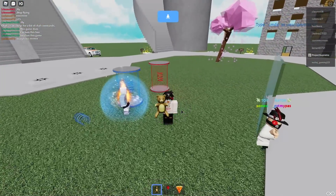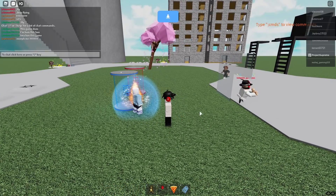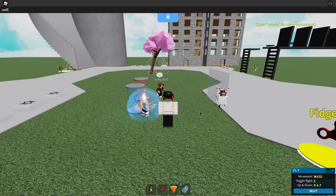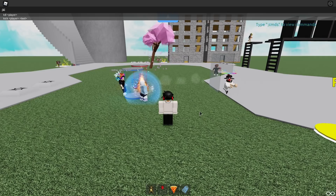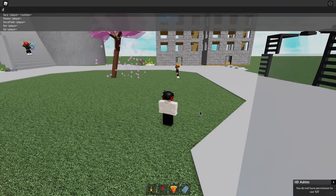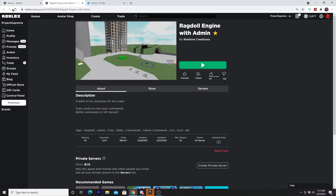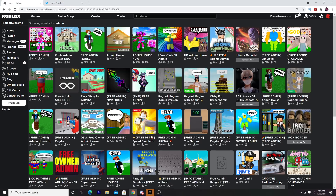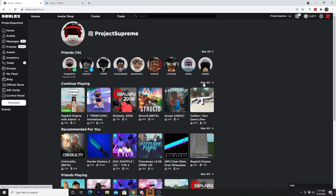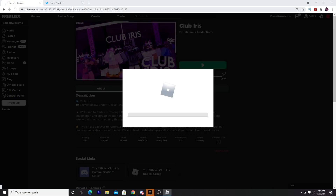What type of admin is this? Do we have admin or not? Fly, unfly, kick — wait, kill. 'You don't have permission to use kill.' Fling? Come on! You know what, I'm going to Club Iris. These games are stupid — I'm over here trying to look cool and make people mad, but stupid game.